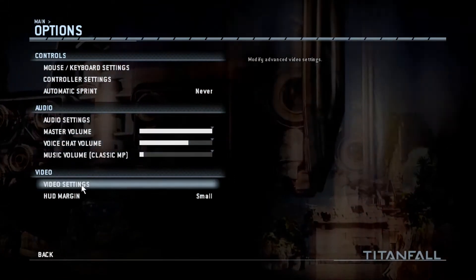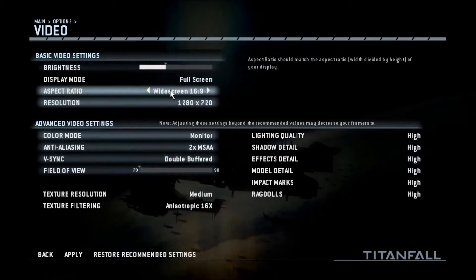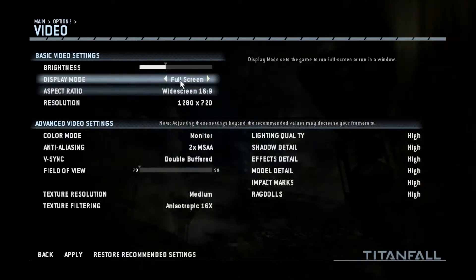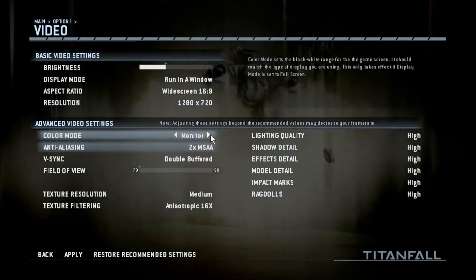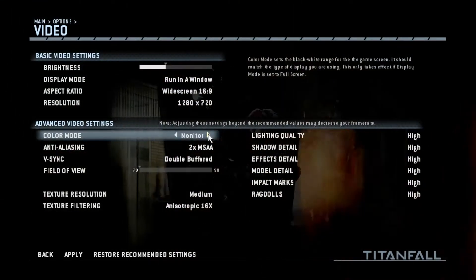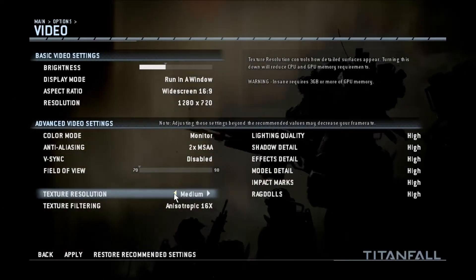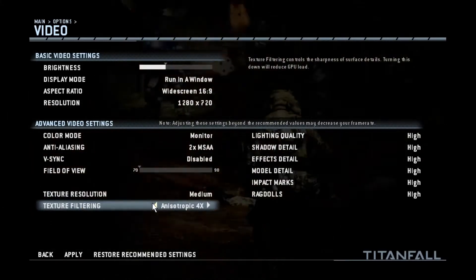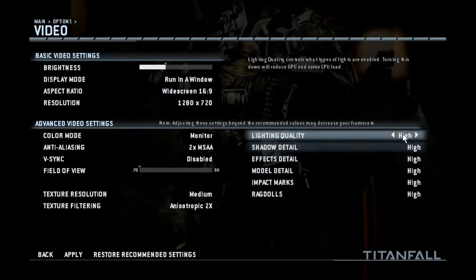We're stuck using Singapore cloud servers, so we'll probably have 165 to 200 ping. I'm five kilometres from the exchange on a dodgy ADSL 2 connection out in the sticks, and I managed to get around 185 to 190 ping, so it wasn't the best experience.